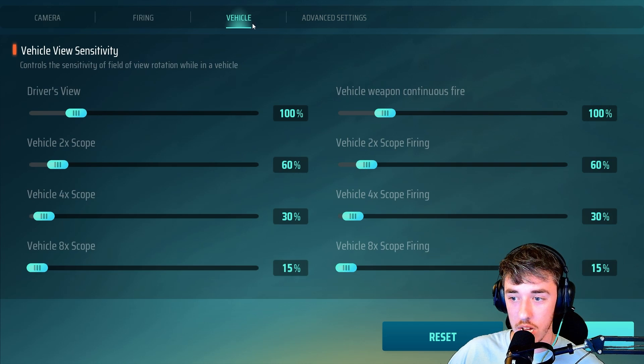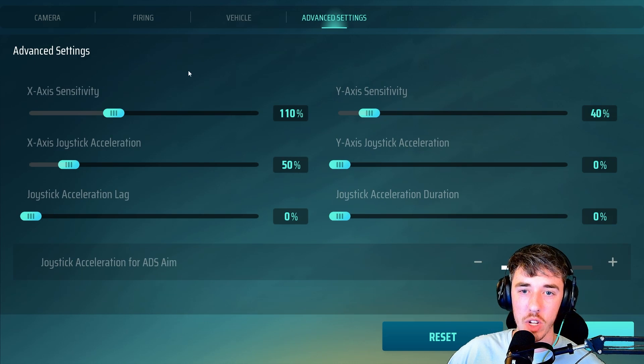Next you have Vehicle — I don't really mess with this, but you should turn some of this stuff down because the default sensitivity is outrageous. I rarely take fights from inside a car; I'd rather pop out and get it done. For advanced sensitivity settings: X-axis is 110, Y-axis is 40.